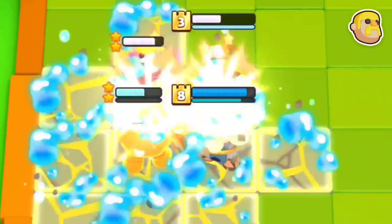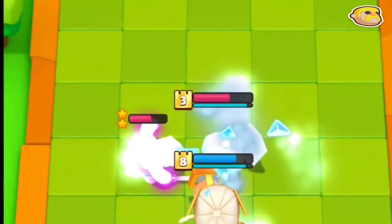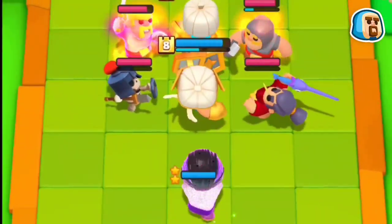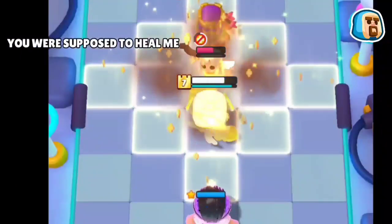Shield Maiden is your direct counter to Barbarian. You can also use stuns like Mega Knight or Giant Skeleton, or slows from Ice Wizard to prevent it from ramping up. There are no direct counters to the Wizard, but do not place your minis like this and never use heal abilities against him.